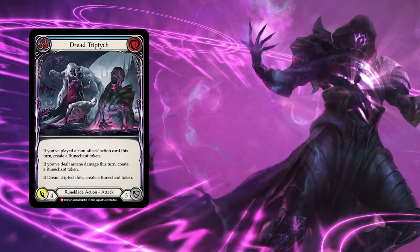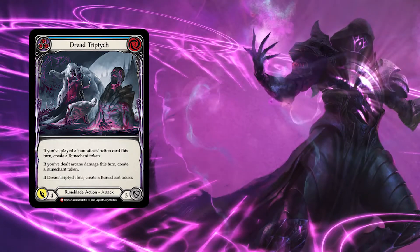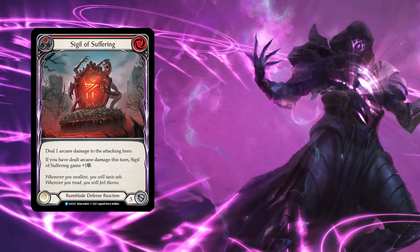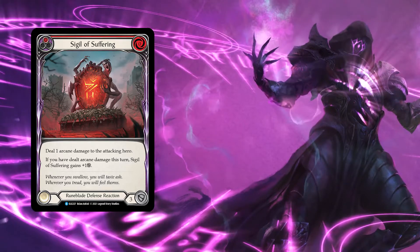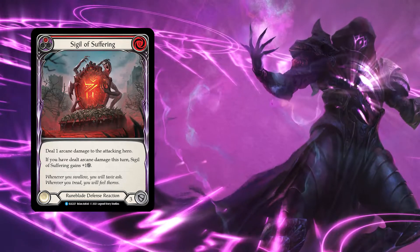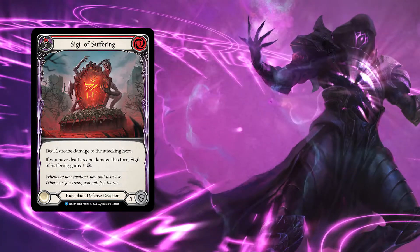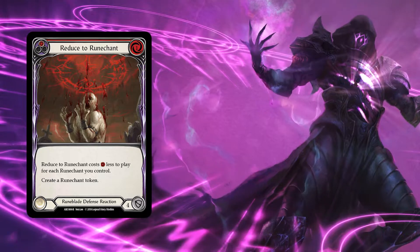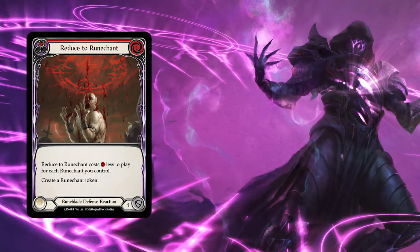A new addition from Tales of Aria that I'm putting into this deck is three copies of Sigil of Suffering, which basically forces your opponent to take one arcane damage, otherwise the defense reaction itself will have four defense — which is pretty useful to deal arcane damage to your opponent. It's also a defense reaction that does not require a rune charge. However, if you play this deck correctly, you should have at least one rune charge at the end of each turn, which allows you to use the reduced-cost rune charge defense reaction.